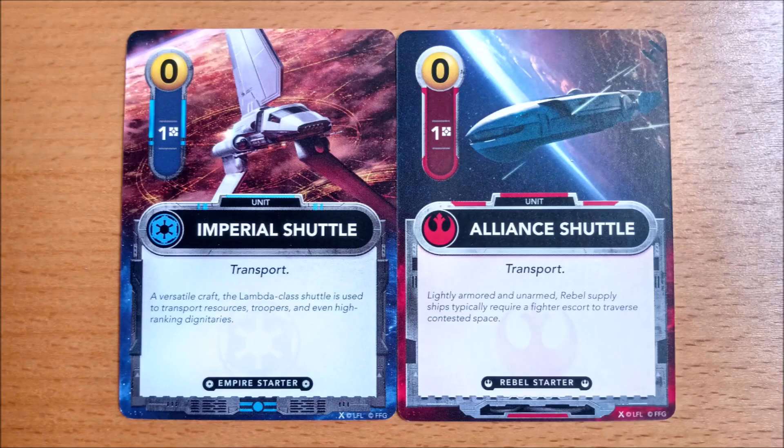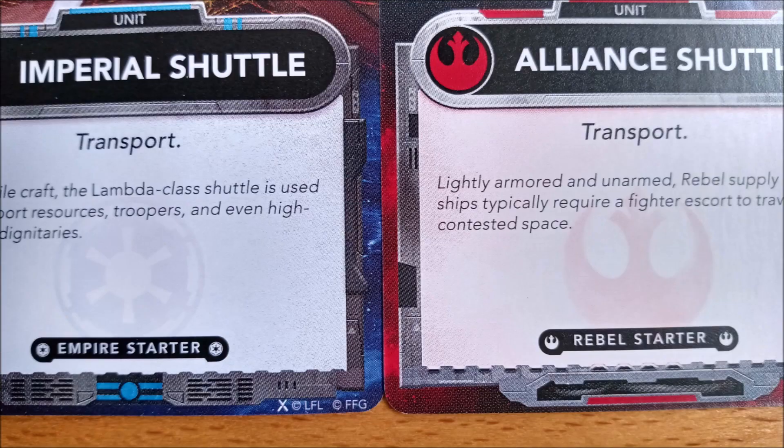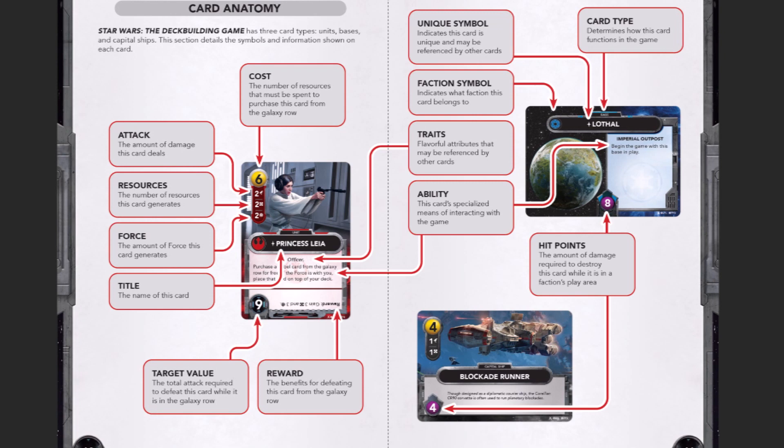You can easily identify starting cards as they all cost 0 resources, shown in the top left corner, and have 'starting cards' written at the base of their text box. There is a handy card anatomy glossary on pages 10 and 11 of the rulebook if you want to look up what all the symbols mean ahead of time.